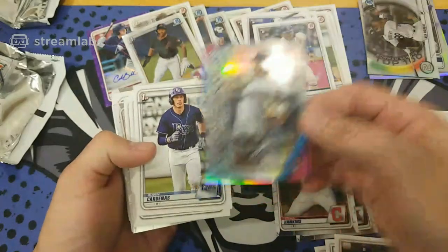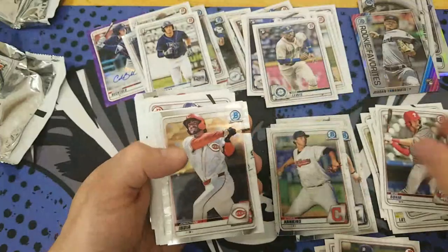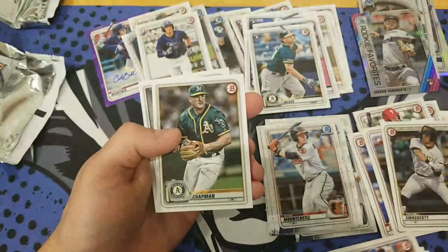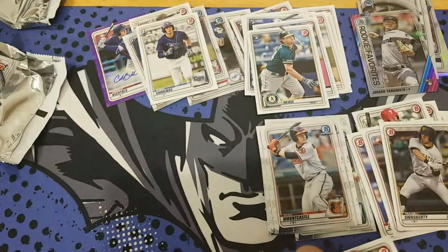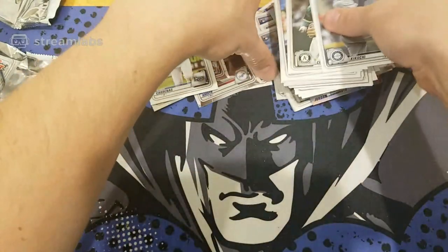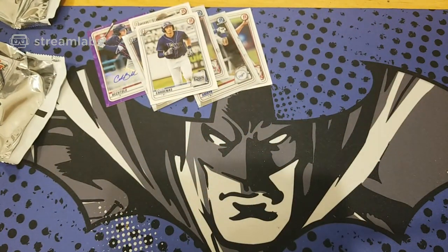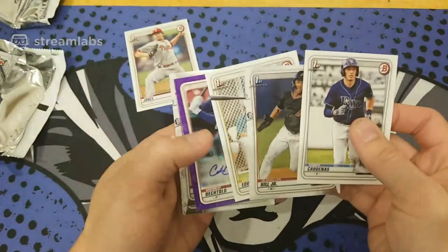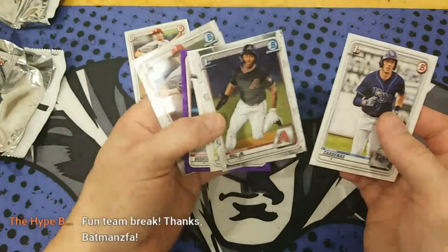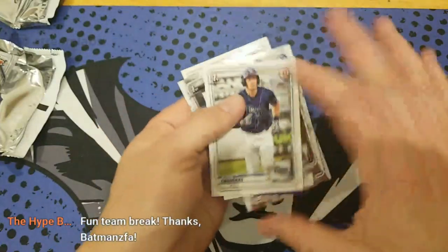Another Marlins rookie. And we've got Devil Rays. And we've got our Bowman Chrome, Rookie of the Year, and there's the Yankee. That's a nice ending — we've got probably our best blaster at the end. We've got the color. Our color hit and autograph in the last one. Out of five blasters — two autos and two color. Two color and two autos out of these five and a bunch of chrome. It's a nice product and they definitely give you good variety.